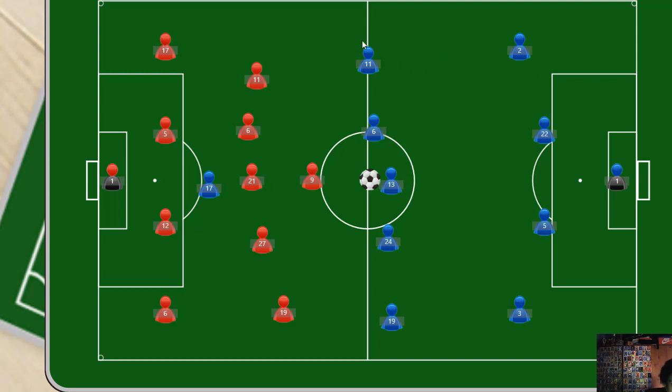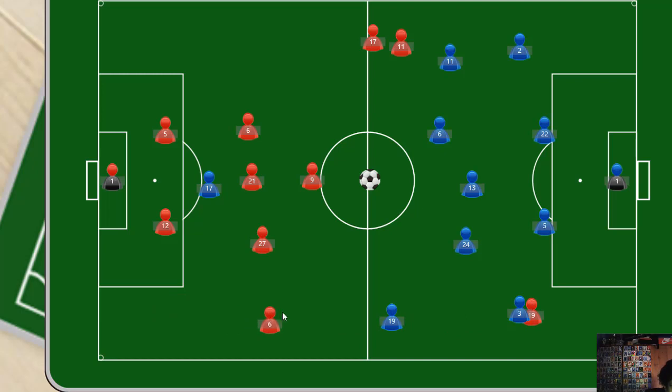While United are attacking, I've got a funny feeling they've got to leave two at the back. I think they're going to bring Martial forward, and Blind forward, and then Rashford — who I think they'll start — forward. Oh, I've got two number sixes there; that's supposed to be a number five.